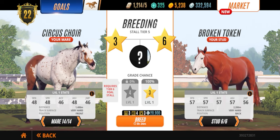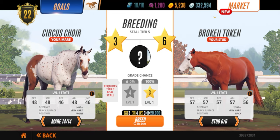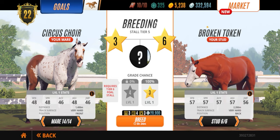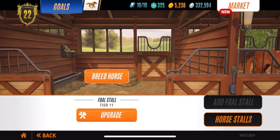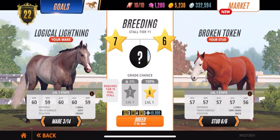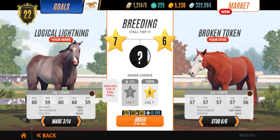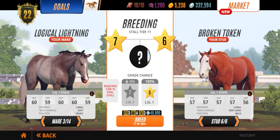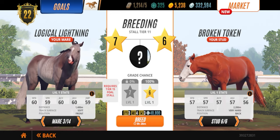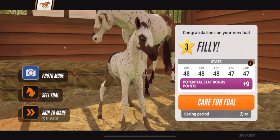Let me show you two matchups I set up. First: Broken Token — already a perfect horse — paired with Circus Choir, who has bad acceleration but jumped three generations up and is almost already perfect at 48, 48, 46, so that's a great pair. Then I also did Broken Token with Logical Lightning. Broken Token is a perfect grade six, and Logical Lightning is just one grade above. One way to get perfect horses is to use an already-perfect horse with a grade above.